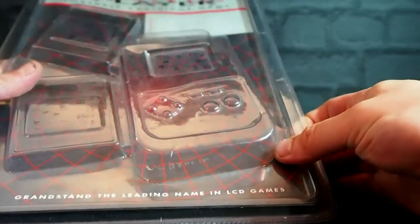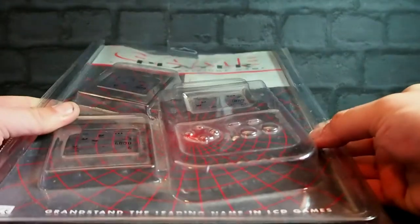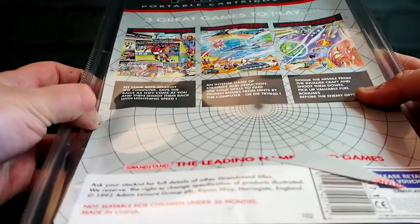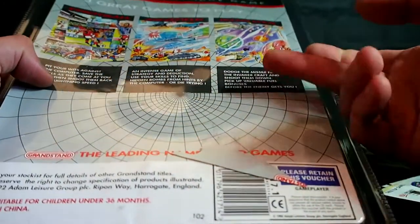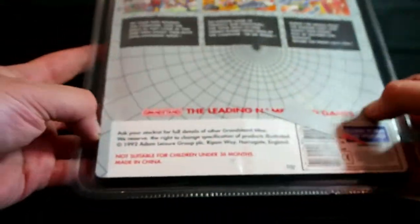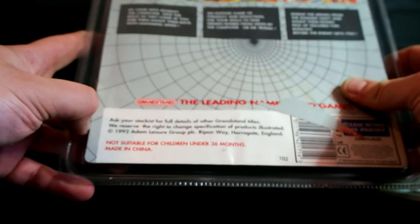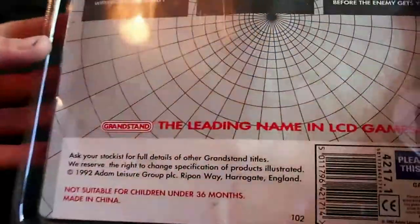So, three cartridges supplied — except there aren't. There's two. I've only got two. I can't find any of the others at all. Up to eight levels of play, full sound effects. I've also got the original instructions. Three great games: Football — pit your wits against the computer, this will be some sort of awful penalty shootout thing. Minefield — an intense game of strategy and deduction. We have Minefield and Invader — dodge the missiles — we don't have that and frankly I'm quite glad. Ask your stockist for full details of other Grandstand titles. 1992 Adam Leisure Group PLC, Harrogate, England. Grandstand — the leading name in LCD games.